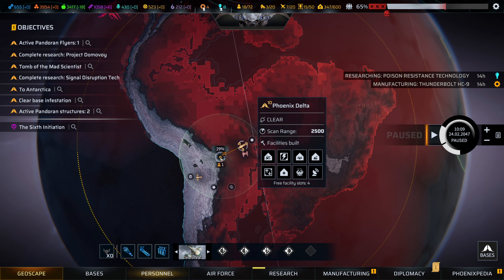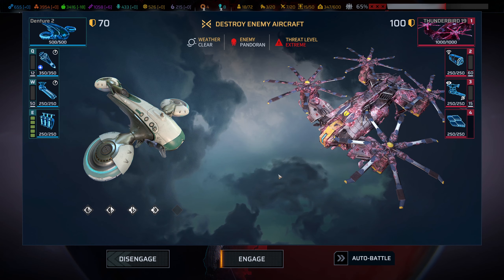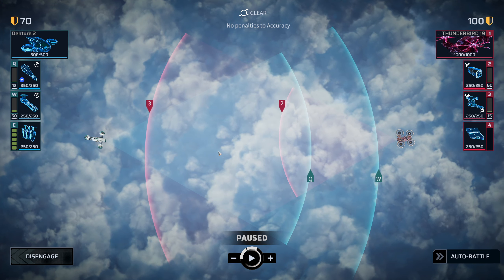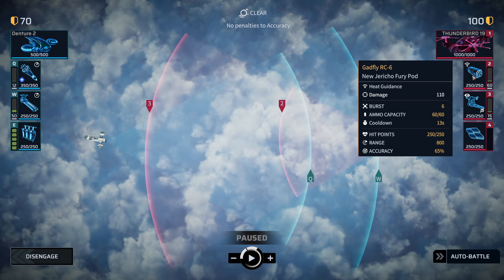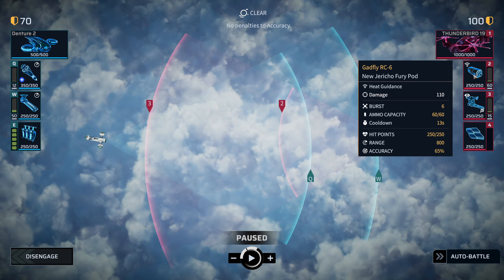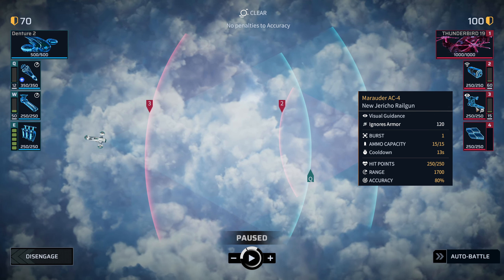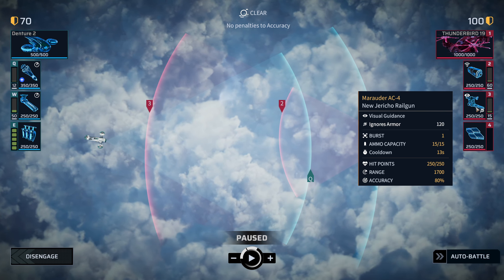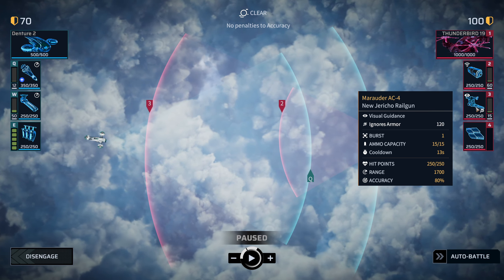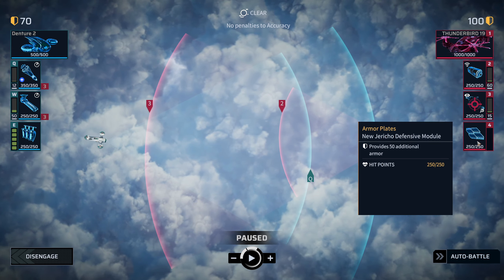Is this thing actually coming to the base? Yeah, we're kind of going to have to engage this thing — this is not what I was expecting at all. Okay, so what's it got? It's got a fury pod which does a decent amount of damage — it's got a six burst, that's nasty but it's got a really short range. And it's got the railgun, which has a decent range, ignores 120 armor, so armor is basically useless. Or is it 120 damage that just ignores armor completely? Either way, let's take this thing out first.